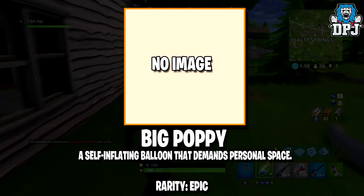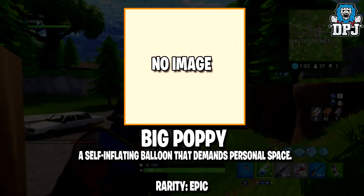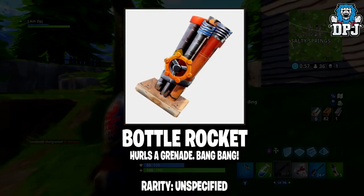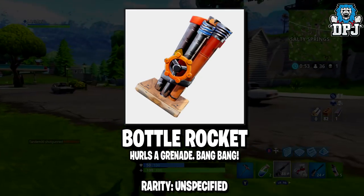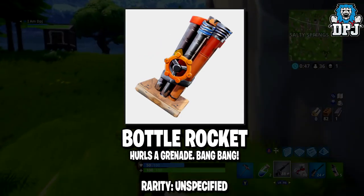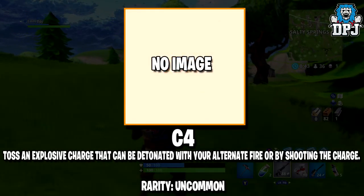The Big Poppy — I imagine this would work in a way where, if you're falling to your death, you could pop this thing and it will save you, or maybe it could be used to push others back when they're getting a little too close for comfort. We will see. Next up we have the Bottle Rocket — here's a grenade, bang bang. This I believe will either come with its own ammo or you'll load it with grenades you find. It will no doubt give you more accuracy and range on those grenades. Rarity is unspecified.